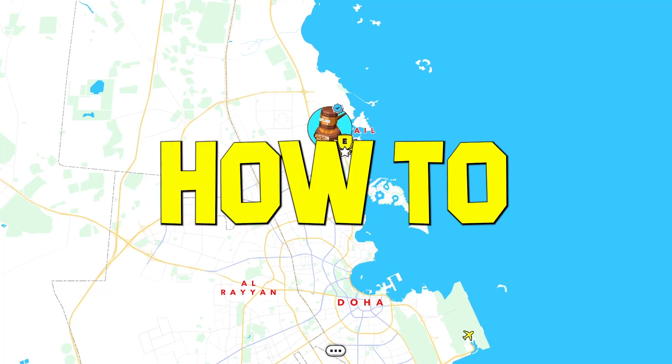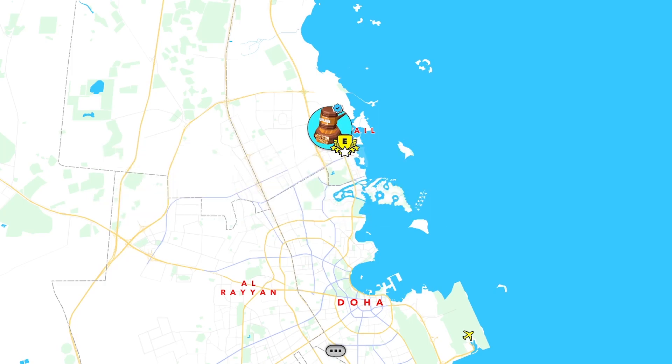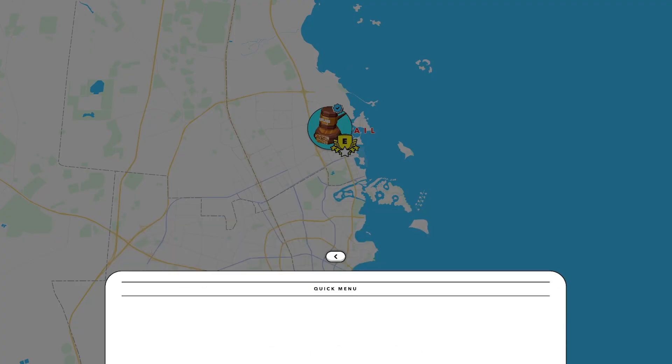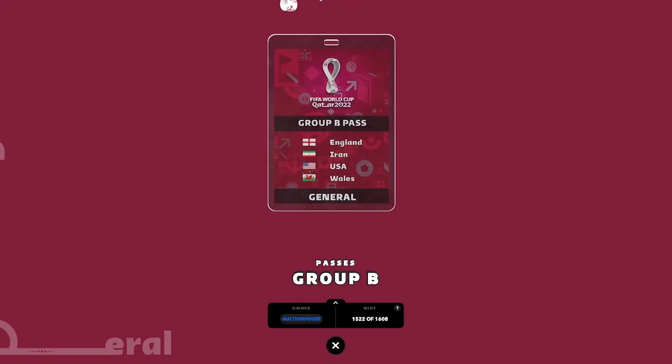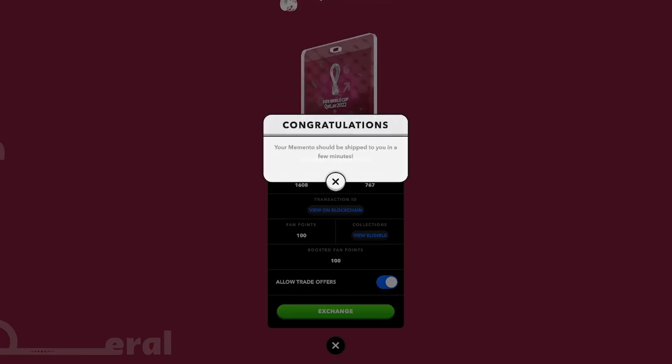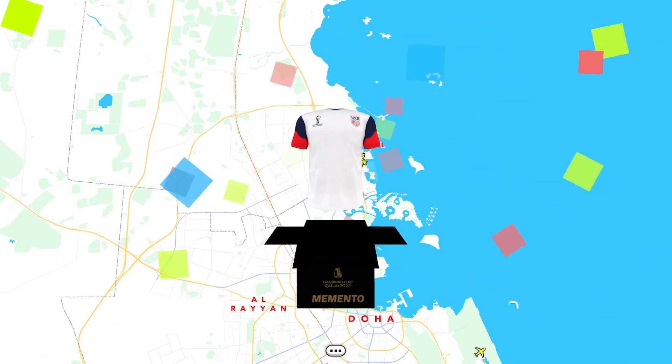In today's video, we're going to review how to exchange your FIFA World Cup passes for mementos and spotlights. First, head into the menu and go to your Football Legits. Select your passes and then hit the exchange button. Once you hit that exchange button, it'll just be a few minutes and your mementos or spotlights will be delivered to you.